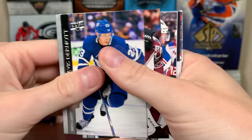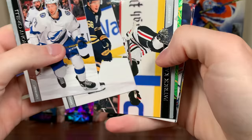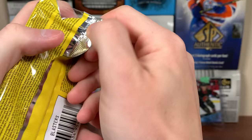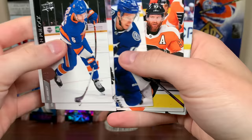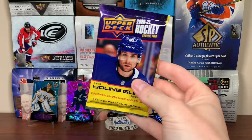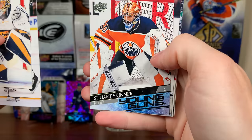Next one up — Bowen Byron, Marquee Rookies. Here's our Dazzlers: Nick Robertson, Dazzlers Green — nice card. Still no Young Guns with two packs left. Final pack — Stuart Skinner, Young Guns. So not a bad Young Guns there. Two Young Guns through 14 packs.